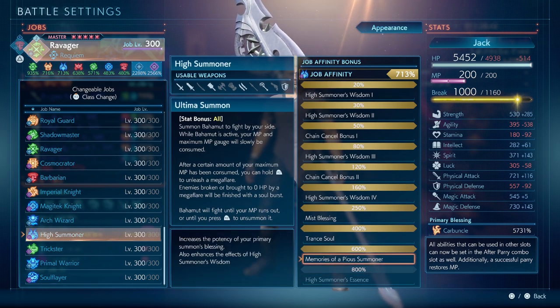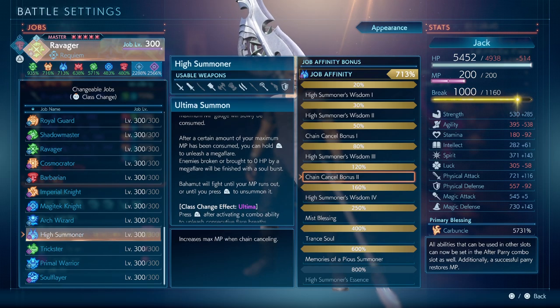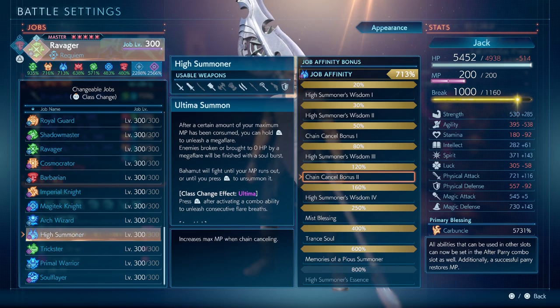Summoner: at 600, for more powerful primary blessing; at 400, increase buff duration and decrease sustain. Balance B stat and increase max MP when chain cancelling. So that's about it for the build suggestions.